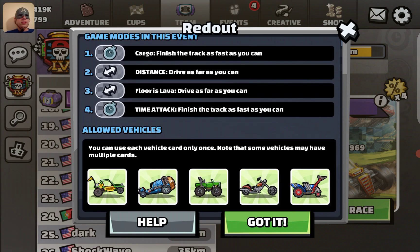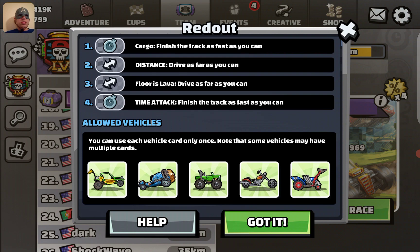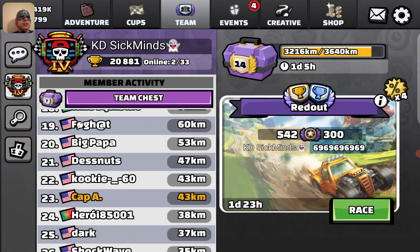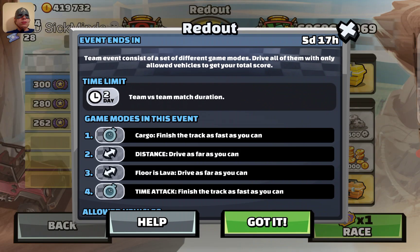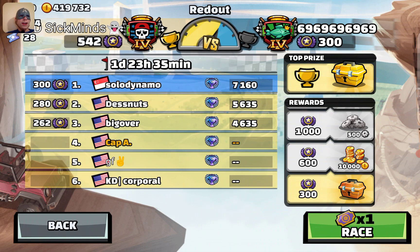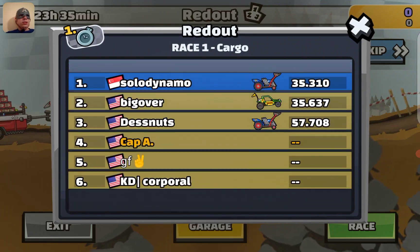Cargo, distance — uh oh, is it uphill? Or no fuel? Hey, floor is lava. Yes! I like floor is lavas. And a time attack. We got vehicles: dune buggy, beast, monster truck, chopper, tractor. Let's do this.